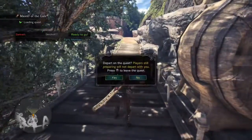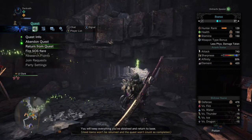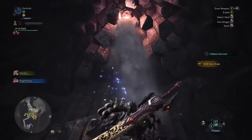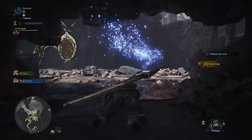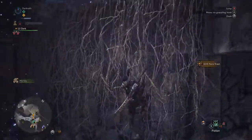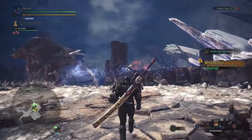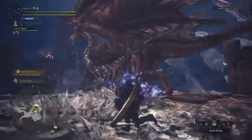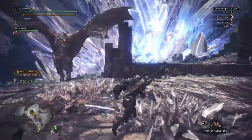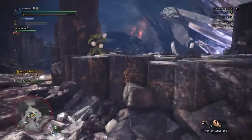Without further ado, let's head off. You just need to head over this way. I'm going to quickly send out my SOS flare because people generally join elder dragons — not as quickly as most quests though. Not many people like the Kushala Daora because it's quite hard. I forgot to take my stuff. I think he sits down here — okay, that did seven damage, that was pointless.